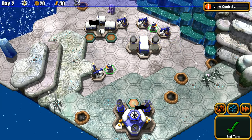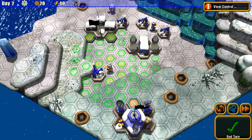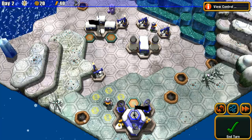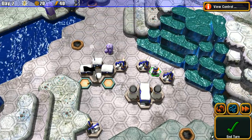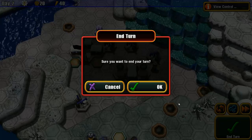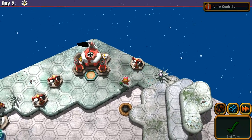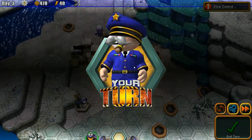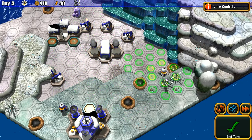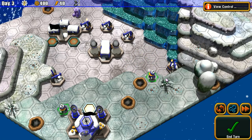You also have multiple actions per turn. Normally you wouldn't be able to move so much and take actions. Let's come over here and grab that next oil patch. I need to accrue money — end turn. I earned some money. The more money I can get now, the better off I'll be later.